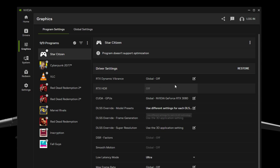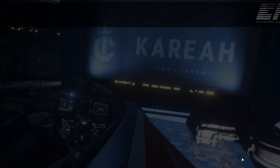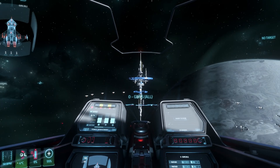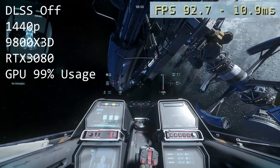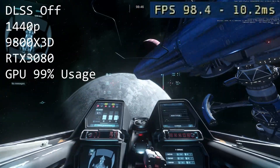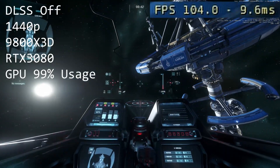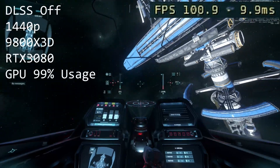Now we can check how this works in-game. I'm going to take us to a GPU-bound scenario — offline free flight, Security Post Kareah. In this first scene, DLSS is off, running at 1440p on a 9800X3D with an RTX 3080 at full GPU usage. We're getting a respectable 100 frames per second with a 10 millisecond latency — pretty good.